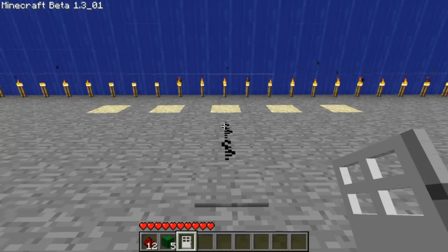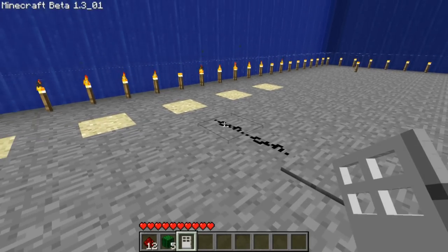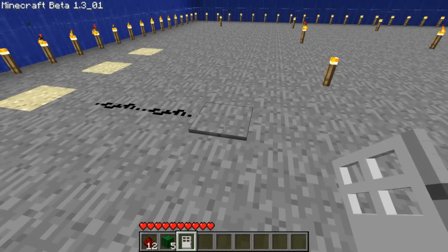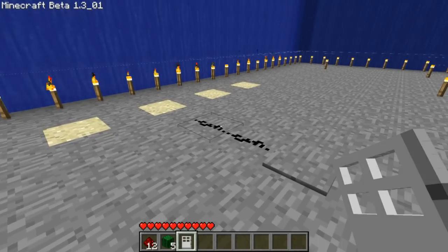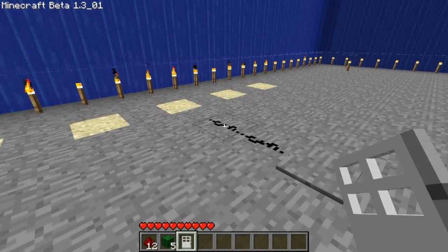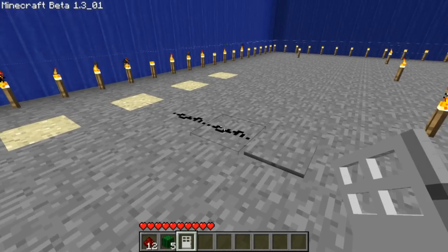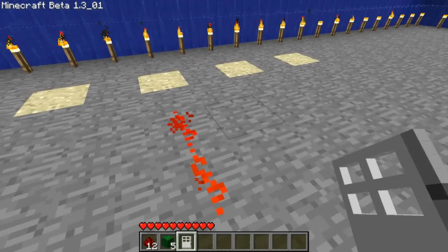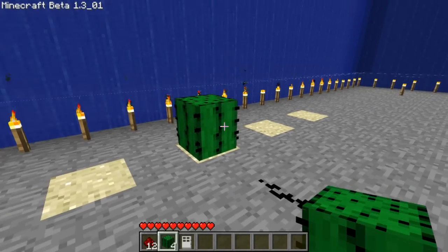What you need to do is simply have a redstone and a power source. You can apply a redstone torch directly to what I'm going to show you, but you'll actually lose the redstone torch in the process. So just to be safe I'm using this. What you want to do is just put down your cactus.